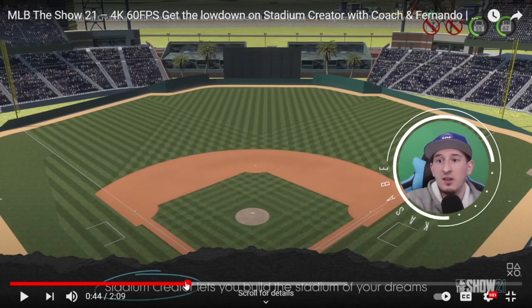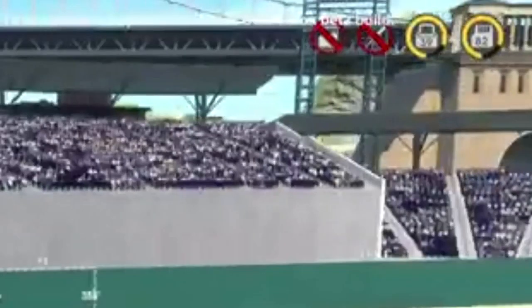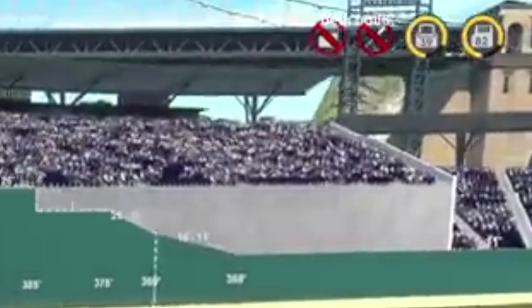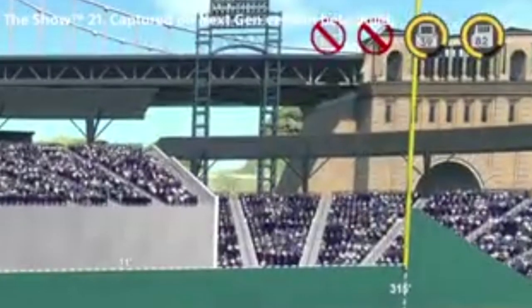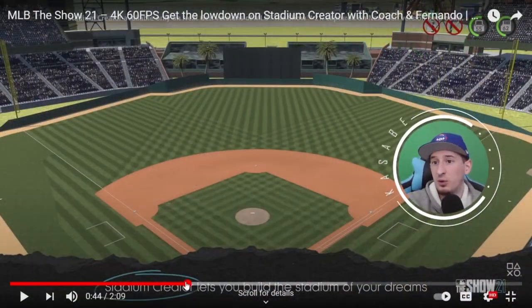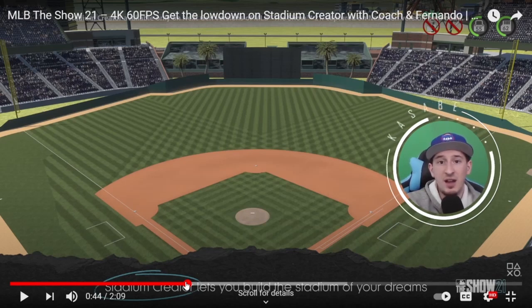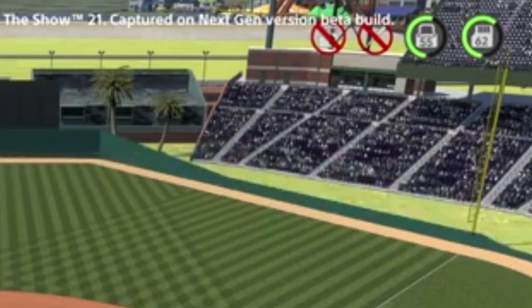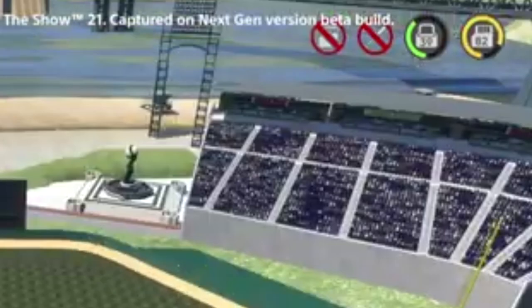About those icons in the top right corner — there are two circles that look like they're out of a hundred. One is like a save disc shape and the other looks like a lock or computer. They're probably telling you how many shapes you have left before you reach your limit, or what percentage you've used. If you go over a hundred it's probably going to turn red and not allow you to save your ballpark — you'll need to remove a few pieces before you can save and use it.